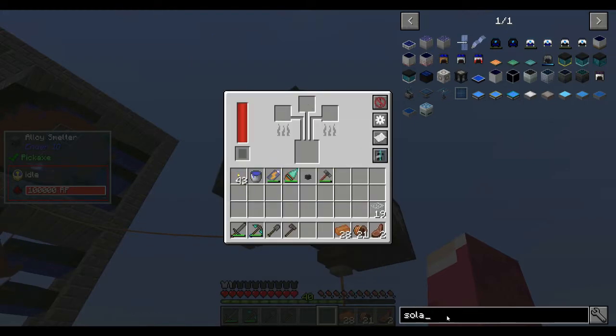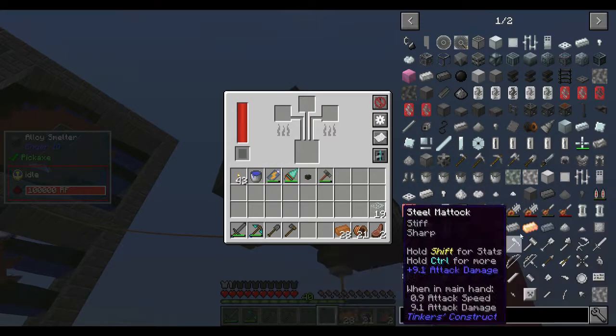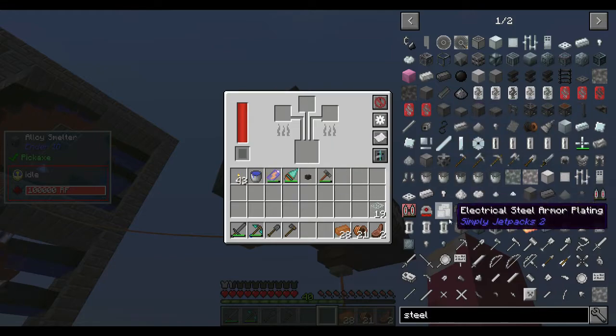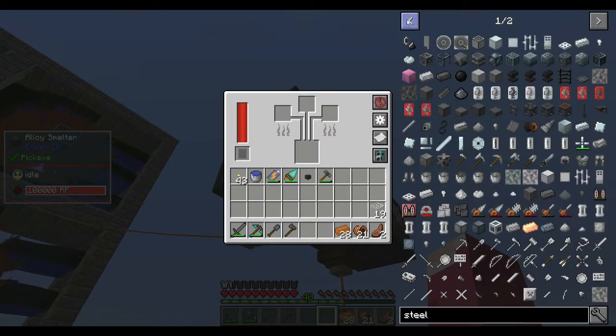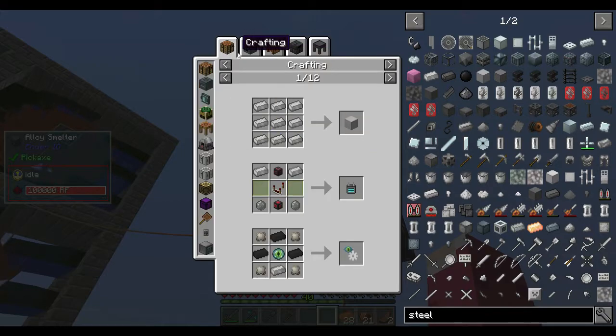Let's check the electrical steel real quick in JEI. I can't find it at first, but here it is. Let's do the crafting - crafting, crafting, crafting - the crafting is important.